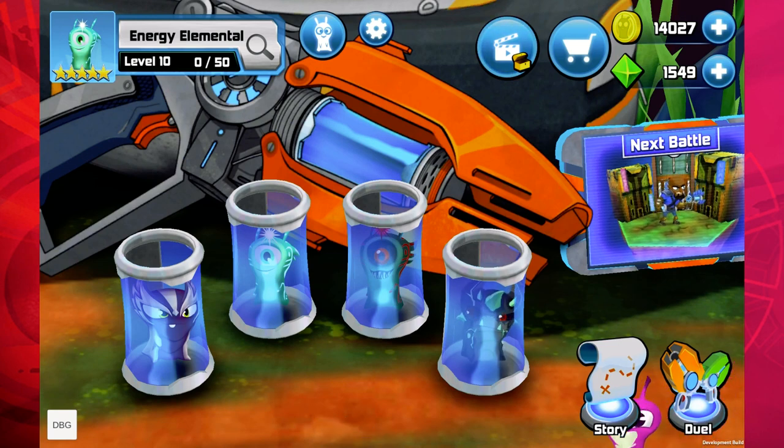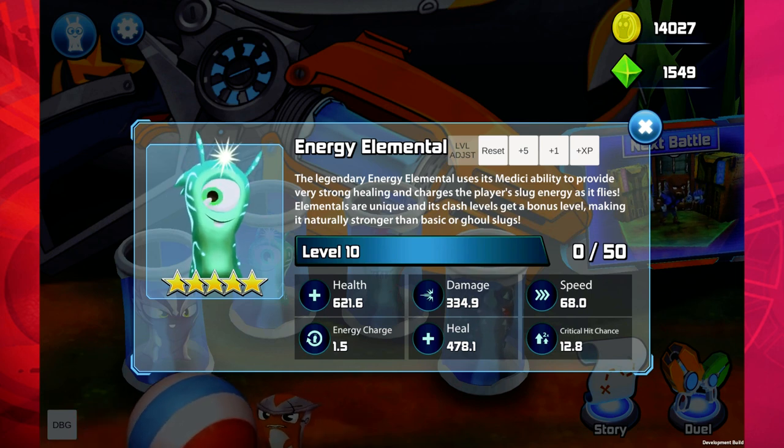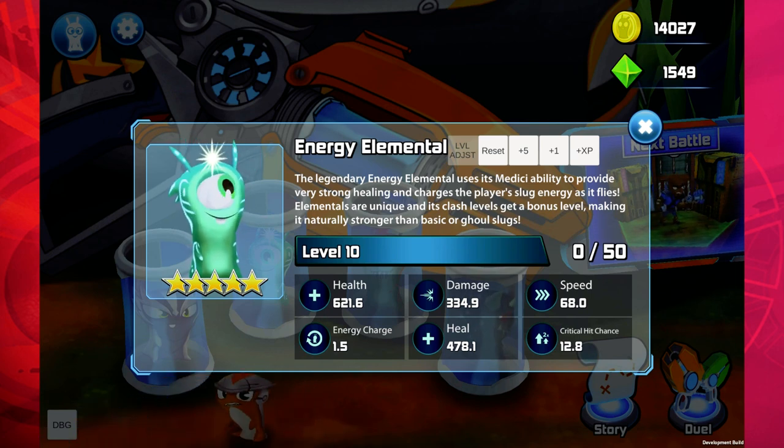Today we're going to be comparing the elementals that we launched an update or so back versus the ghoul elementals which we launched just before the holidays. First up we have the energy elemental and his counterpart the ghoul energy elemental. The energy elemental was everyone's most desired one from the original elementals pack. This slug heals you and also charges your slug energy — it's a very powerful slug.